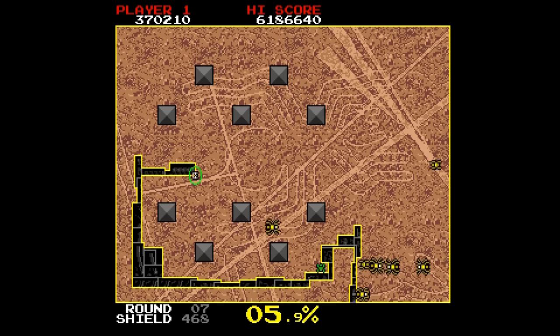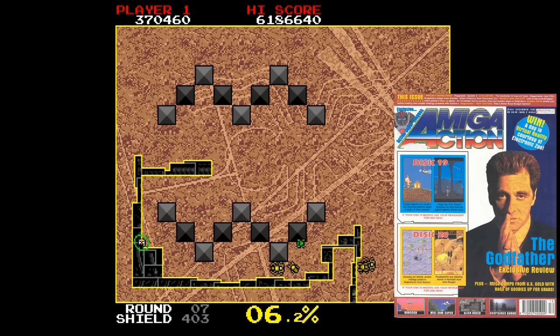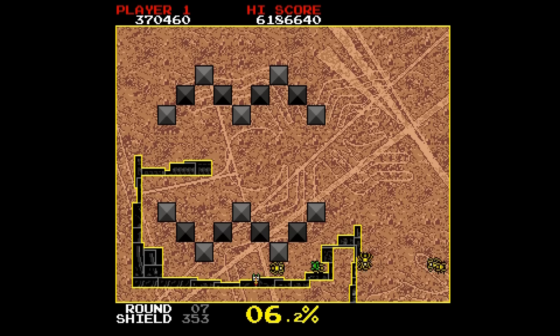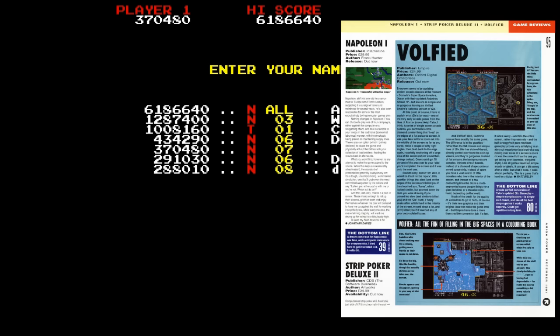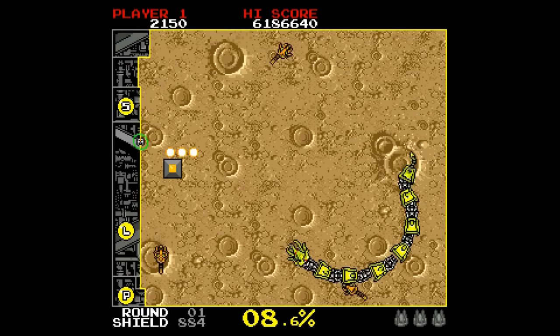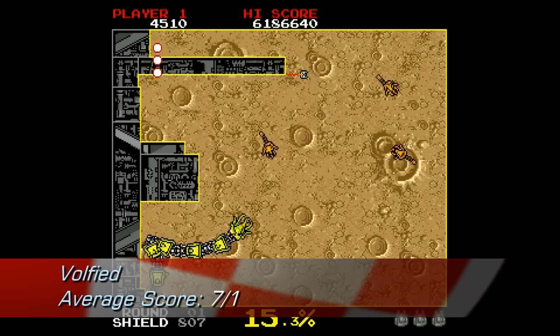The lowest score came from Amiga Computing, who gave this game 60%. Amiga Action gave Volfied 70%. CU Amiga gave it 70%. Amiga Format gave this game 72%. The current Lemon Amiga score is 75%. The highest score went to Amiga Power, who gave this game 80% and said it was arcade perfect in December 1991. That gives this game an average score of 7 out of 10.